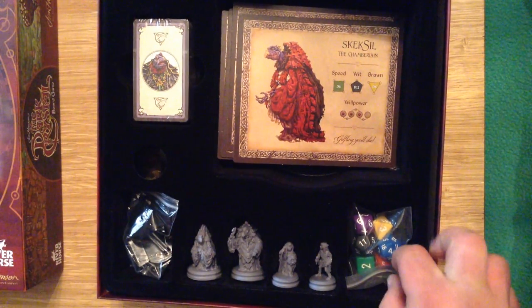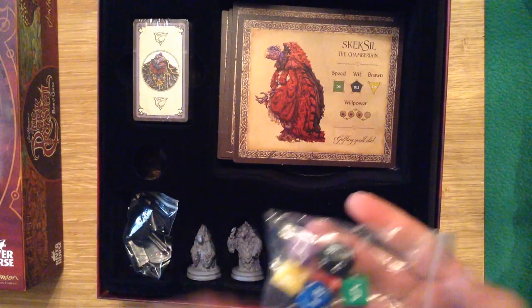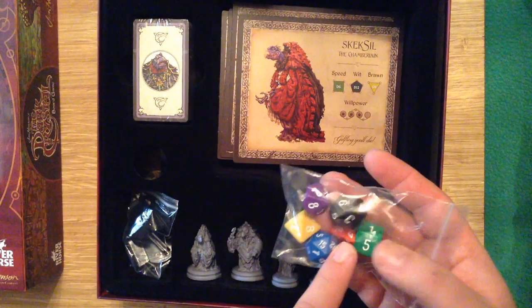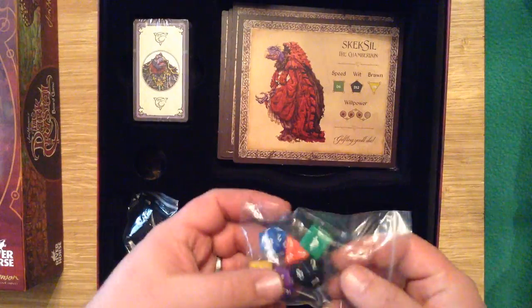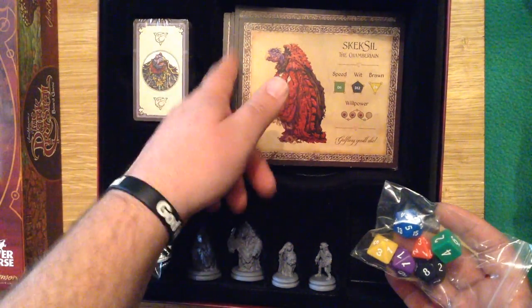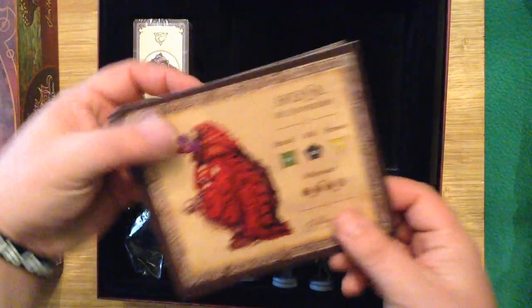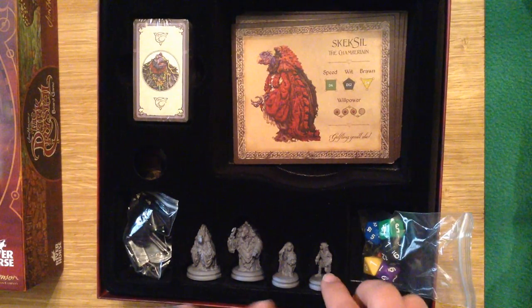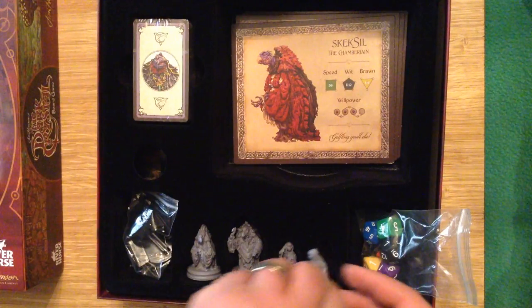We've got all of our dice. For anyone who's not super familiar with all the different dice, this is a regular six-sided, four-sided, eight, ten, twelve, and twenty. The different colors and the different numbers will come into play later with the character sheets.